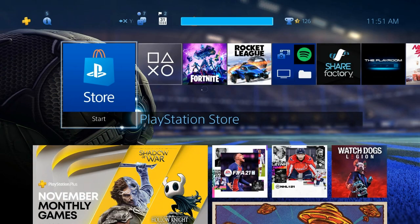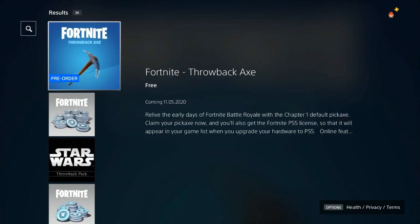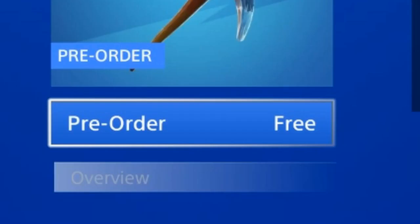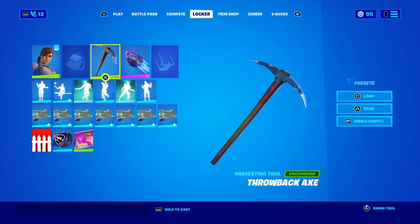First, go to the PlayStation Store. Once you hit the PlayStation Store, go to search at the top. Search 'Fortnite throwback axe' and it should pop up as the first one. Hit X on it — it should show a page — then hit Pre-Order. It's free. That's how to get the throwback axe. I don't know why you have to pre-order something that's free, but that's how it works.